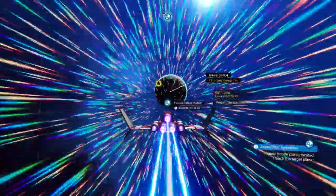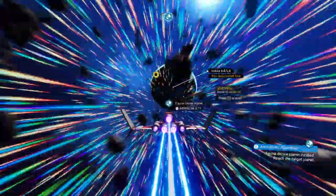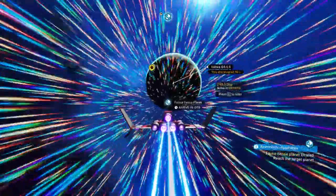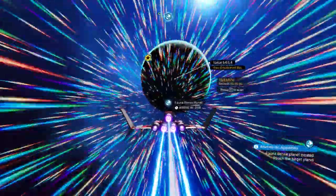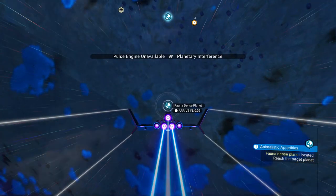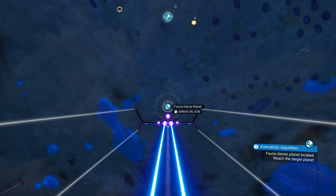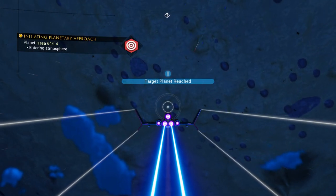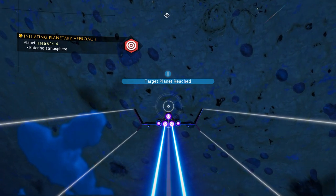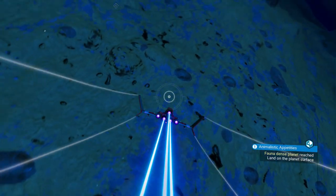It's actually sending us to our home planet, so we won't have to worry about predators. We don't actually have to worry about completing the mission, although completing it will help because those 11 life support gels will really come in handy. You can see that marker disappear because we've reached the atmosphere of the planet — we can now go anywhere on the planet we want.